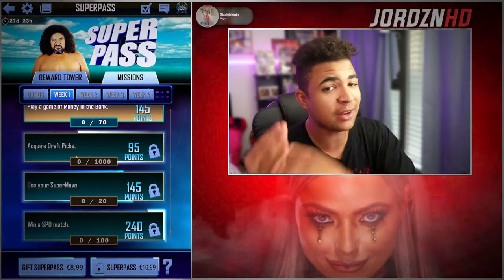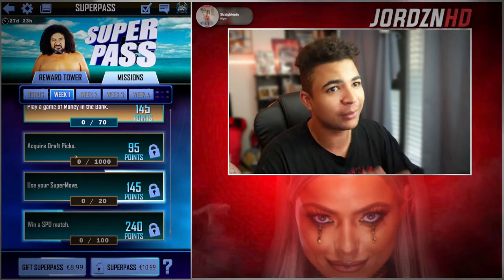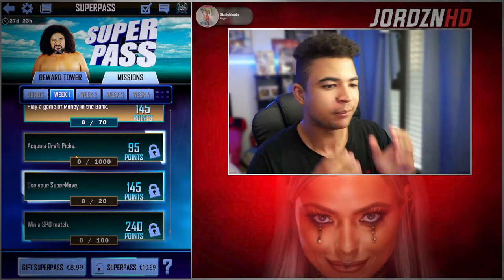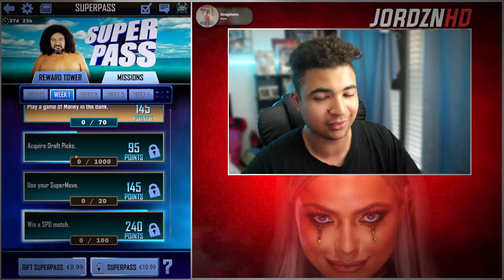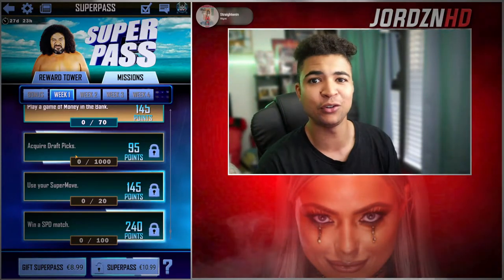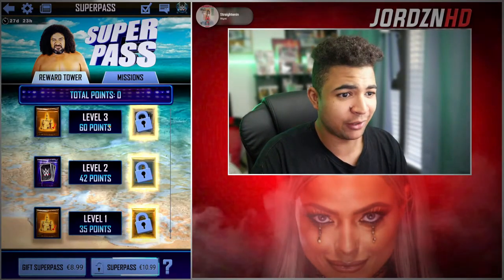Super moves: 20. That's kind of a long one to do in my opinion, because super moves aren't that quick to charge unless you grind Royal Rumble. But again, doable. And then win 100 speed matches — use speed arrow cards in your Royal Rumble deck and you're good to go. 100 of them gets you 240 points. Really, really easy.